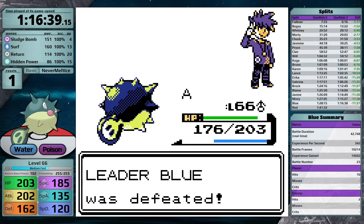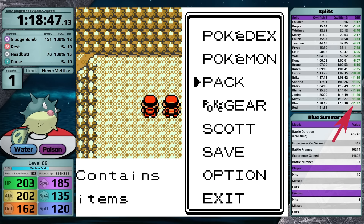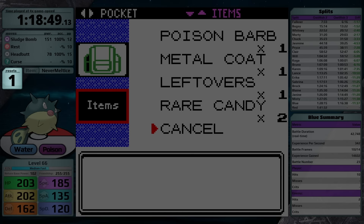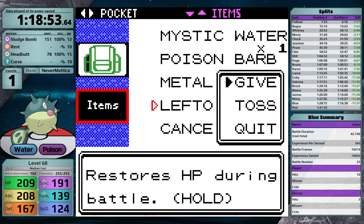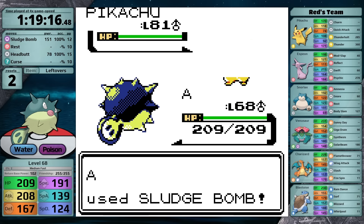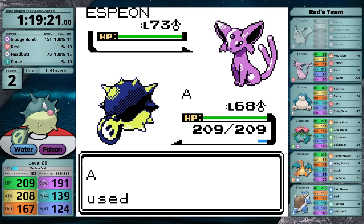Here's the state of things going into the Red battle. In the blue split, I was ahead by 11 minutes and 37 seconds compared to my first run. My moveset is Sludge Bomb, Rest, Headbutt, and Curse, and I have one reset, which happened during the second rival battle in Azalea Town. Qwilfish is level 68 and has enough speed to move first against all of Red's Pokemon. The first thing you need to know is that because Qwilfish is at a lower level, Espeon is always going to one-hit with Psychic — so if I don't get a flinch, I need to reset.